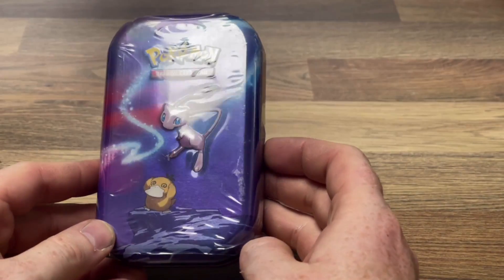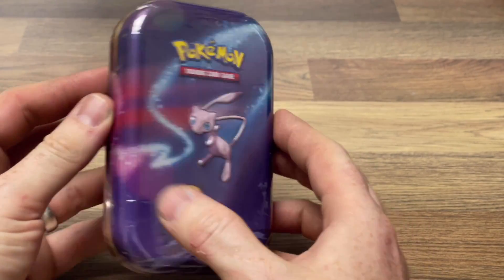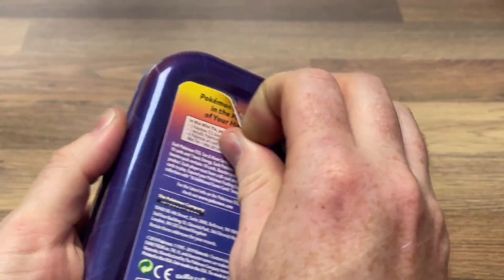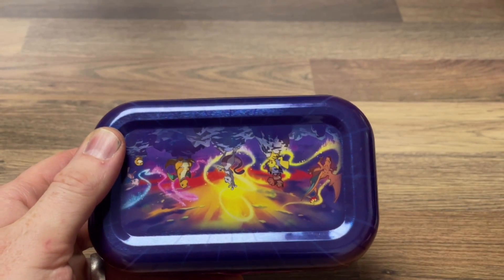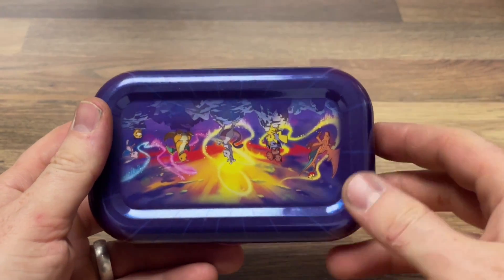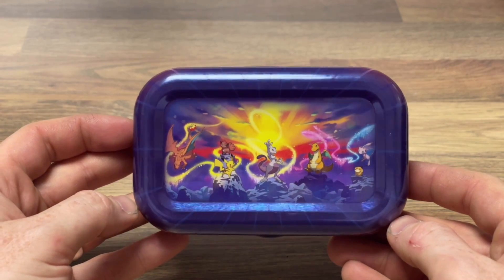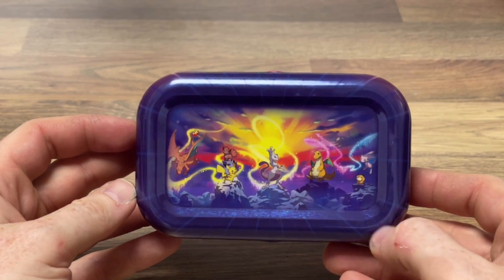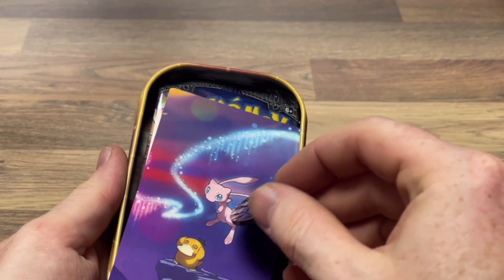Our last tin is from 2019 — this is one of the older tins I have. It's a Mew with a Psyduck at the bottom. Can we pull off a cool artwork underneath? Oh we can! That's strange — Shining Fates was the most recent in 2021 and it hasn't got an artwork underneath, but this does. So again, these are the five tin artworks you can get.